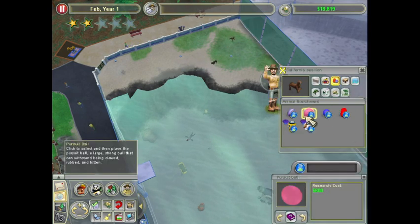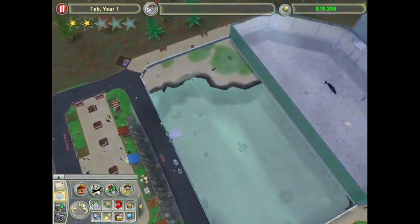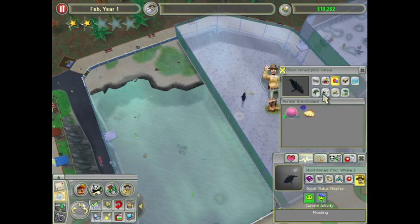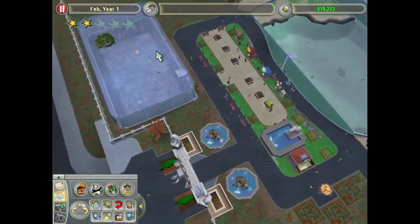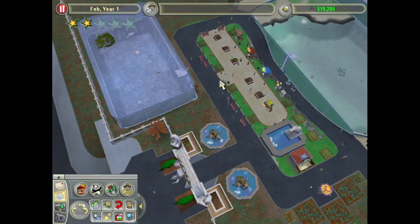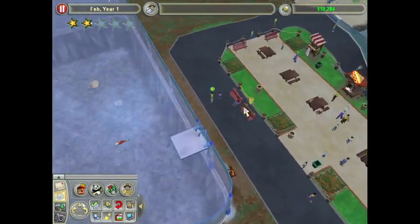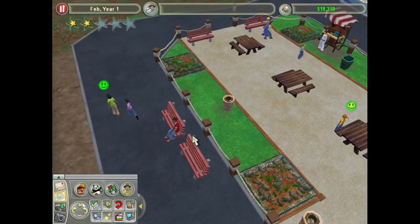I can get pursuit balls, which I know a few of the animals we currently have will love — the pilot whale, and I know the belugas take them. We could put in some pursuit balls and start seeing some entertaining animals, which gets happiness through the roof. Animal happiness at 100% — that's great! As soon as we put these in, the entertaining animals rating is going to start rising too, because then guests get to start seeing them interact with objects more than just swimming around.